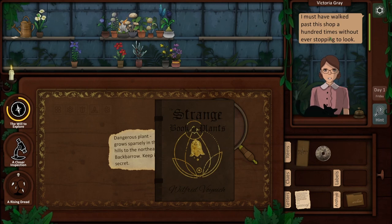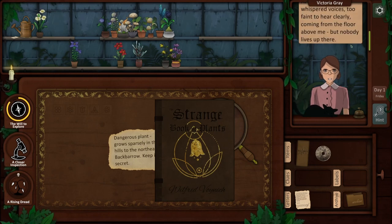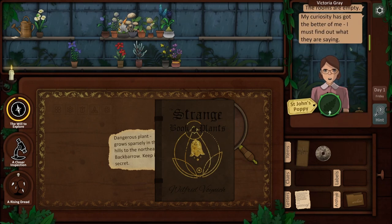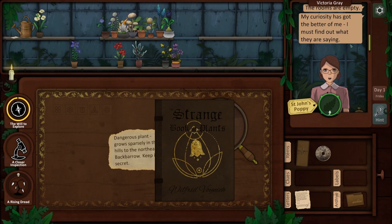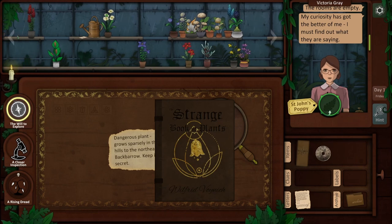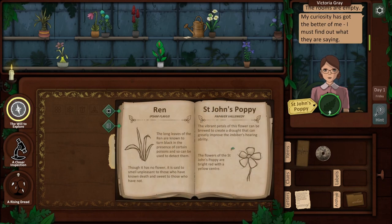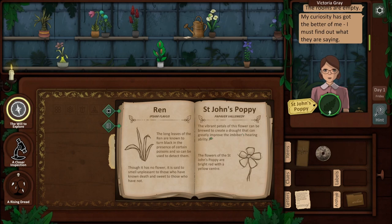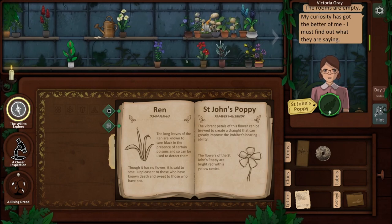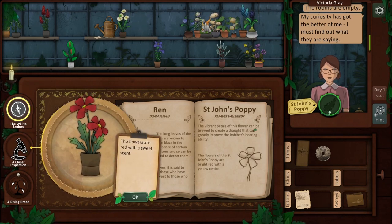Victoria Gray enters the shop. 'I must have walked past this shop a hundred times without ever stopping to look. What a wonderful place to spend your day, surrounded by plants. I came here because I have an unusual request. At night I hear whispered voices — too faint to hear clearly — coming from the floor above me, and nobody lives up there. The rooms are empty. My curiosity has got the better of me. I must find out what they are saying.' She needs St. John's Poppy. The vibrant petals of this flower can be brewed to create a draught that can greatly improve the imbiber's hearing ability. The flowers are bright red with a yellow center. This looks like that — the flowers are red with a sweet scent — so we'll give that to her.